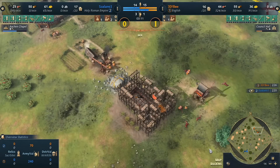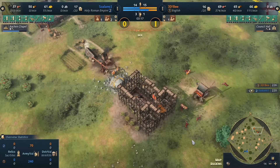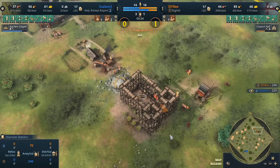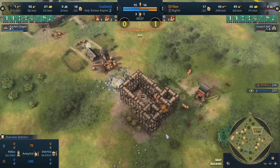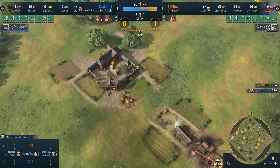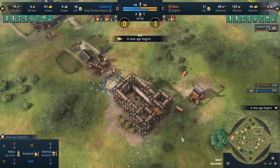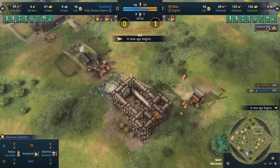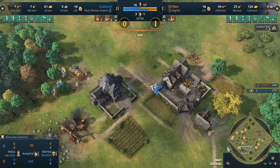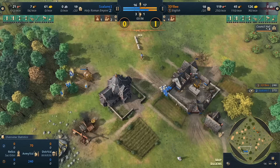Pretty typical chapel placement, as expected — not a typical number of villagers on it, eight getting it down really fast. An unexpected spot for the council hall though — very far off in the middle of nowhere. It will allow him to produce some longbows to protect his gold and hunt, but if he gets denied and loses some fights, he could lose his production with it. That's the drawback of placing landmark-style production buildings at the front of your base.